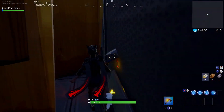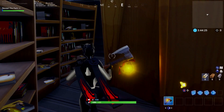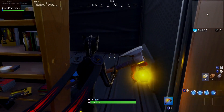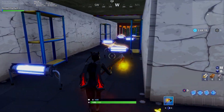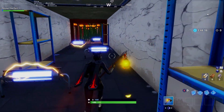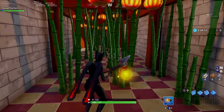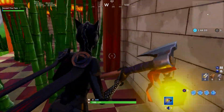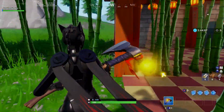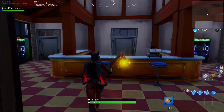Once down here, weave in and out of these bookcases. Don't hit that — just turn around, go underneath the bookcase, and go over. Weave in and out of these. Now you're going to want to go through this jungle — just go up and around and go through the door.